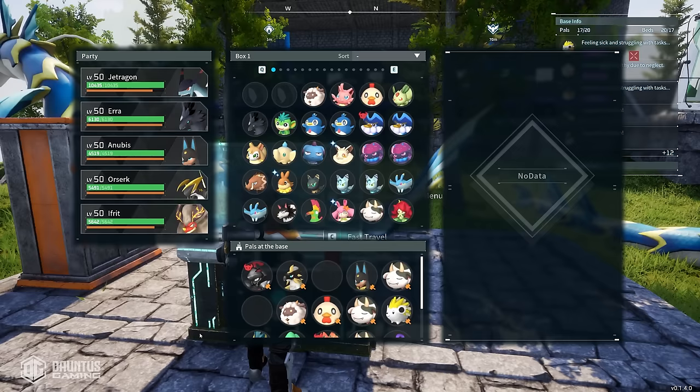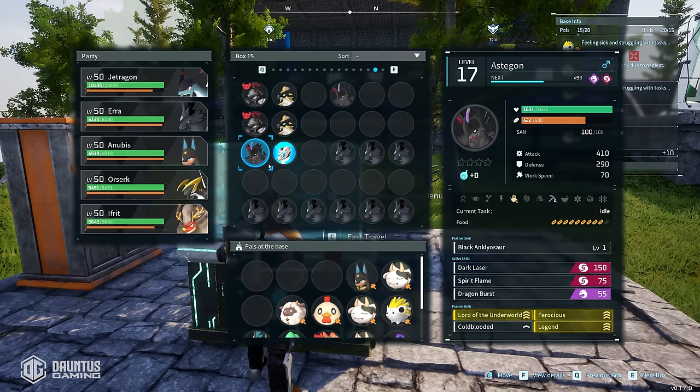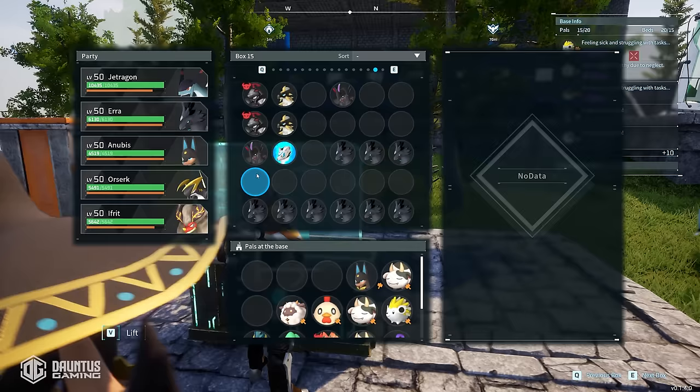The idea is you want to take parents that have really strong passive skills and abilities and pass them down to their children to eventually get the pal you want to create. Another thing to keep in mind is that each pal also has their own unique predetermined hidden stats that are assigned to them when you either catch them or hatch them.